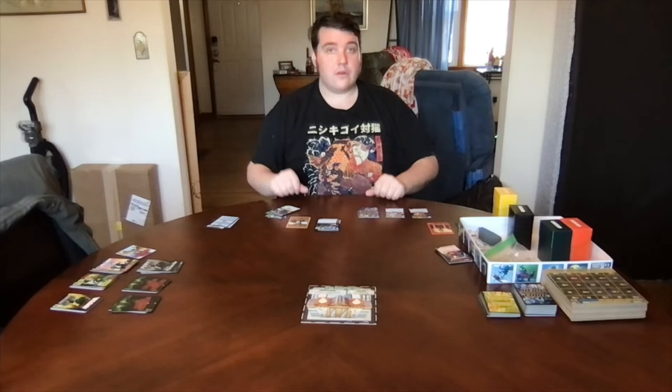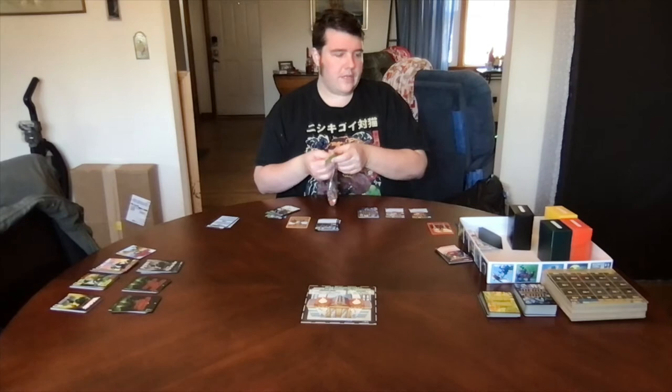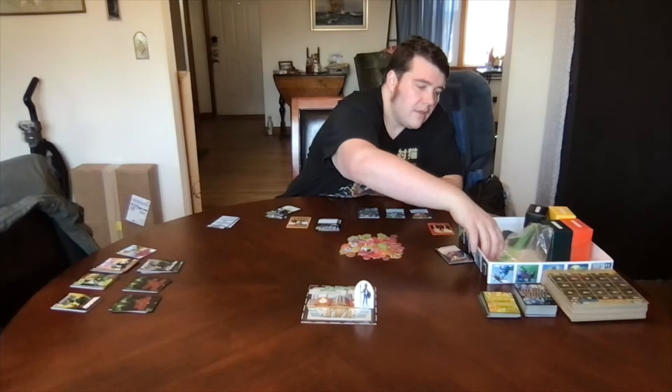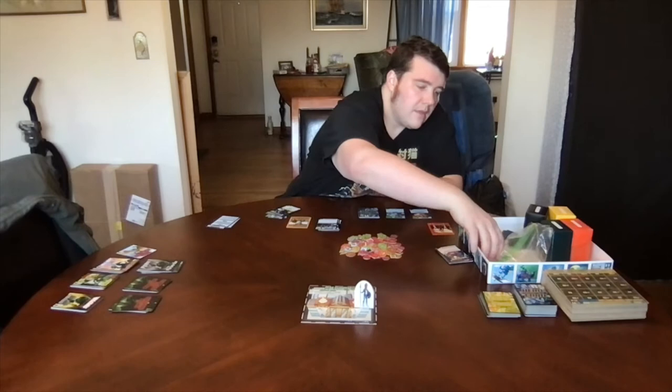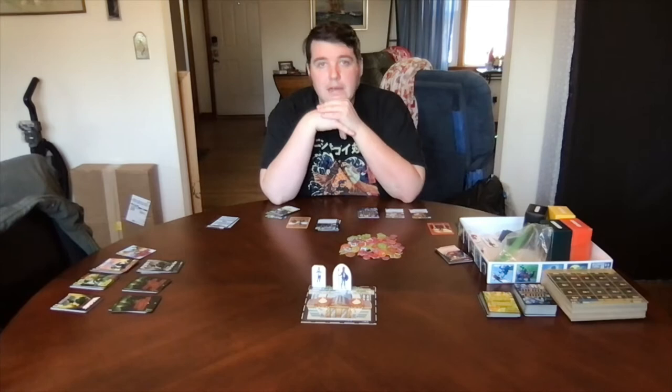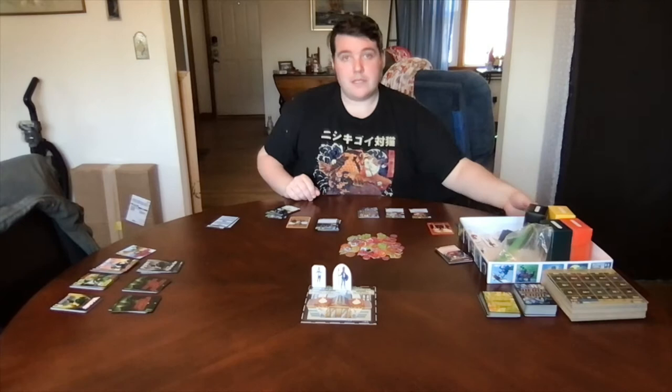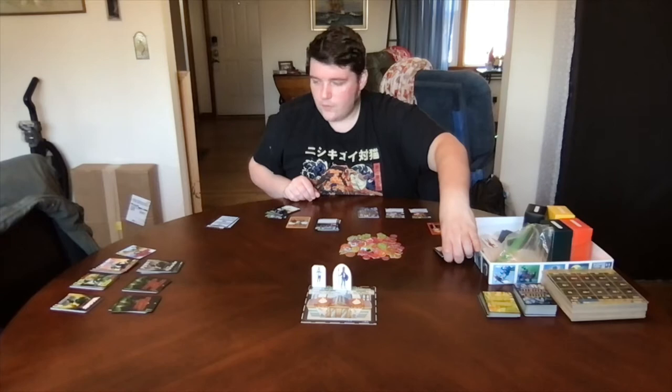Now we've got our villain zone set up, so we have the map zone, our two hero zones, and the villain zone. We'll also grab out the tokens — the Heroes Unite base game comes with over 150 tokens. We can also grab the two standees of the heroes we're playing, Odysseus and Captain Jupiter. These are temporary tokens; they will look nicer and be cut out more specifically in the actual game. Hopefully we'll also have minis as an add-on, and if we reach the stretch funding goal, minis will be included with every game. That's everything we need from the box.